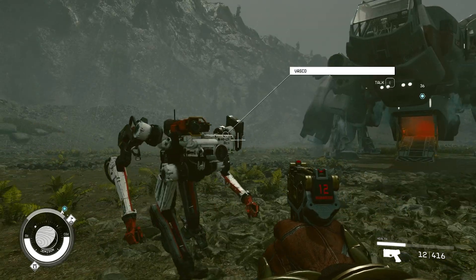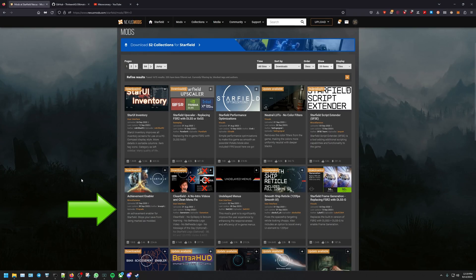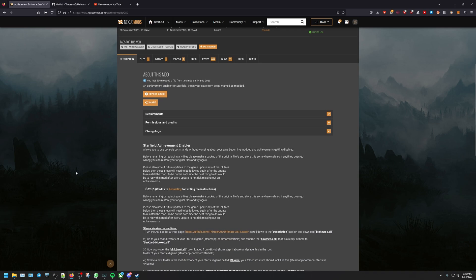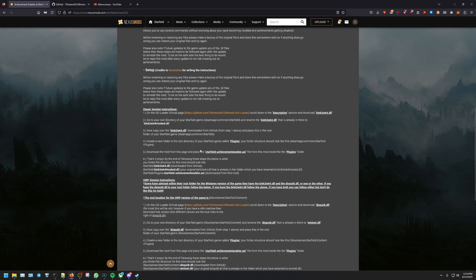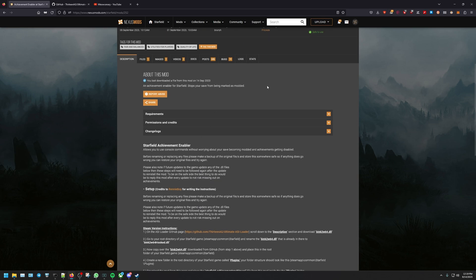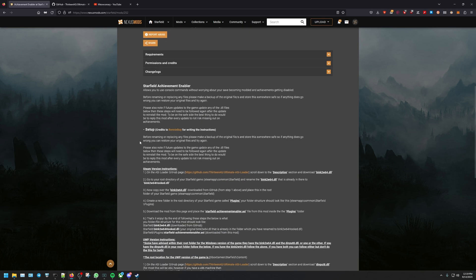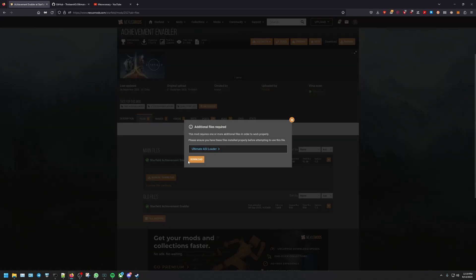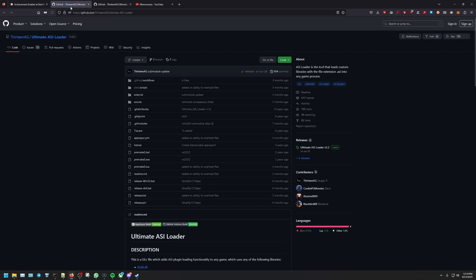You just have to have the right download. So we head over to Nexus Mods and go to the Achievement Enabler. Just a fair warning — depending what type of files you have inside your game directory, it's going to determine which ones we download. So first, let's go ahead to the download page. This would be a manual download — there's no mod organizer support for it. It'll tell you to download files from the GitHub page.